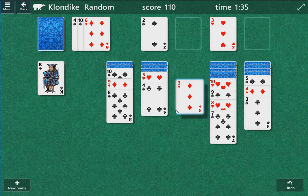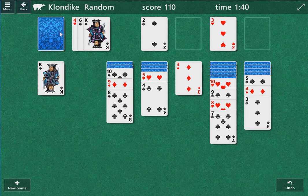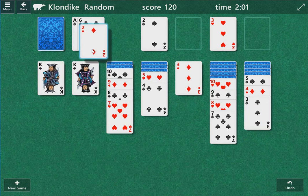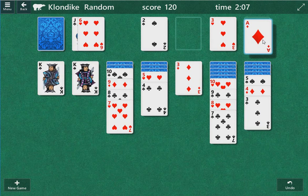Good. We get a king, put him in the open column. We can move this two here — really good. We got multiple open columns if we need it. I'm gonna save this three for now. We're playing the other six. I don't like bringing down two kings, but I have an option to move this out of the way, so I'm gonna bring down two kings. There's a seven we can play. The two of diamonds is our new insurance card, so that's good.